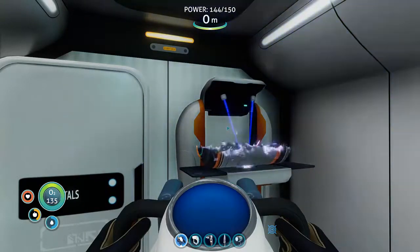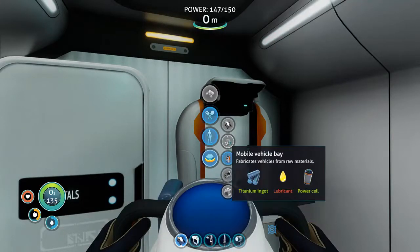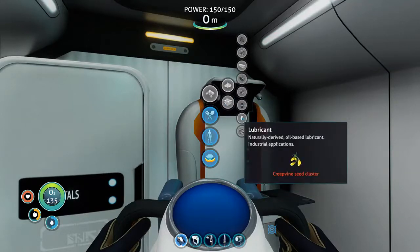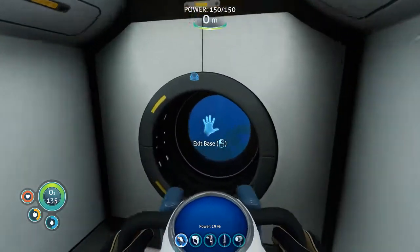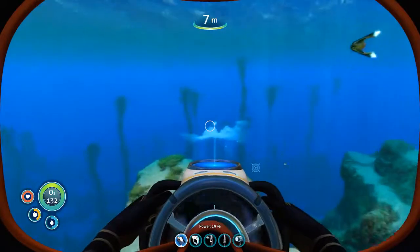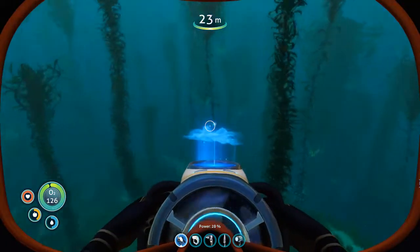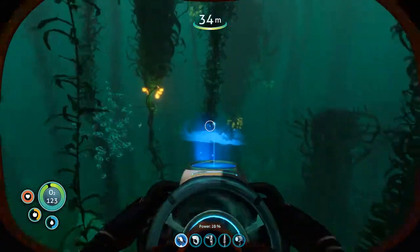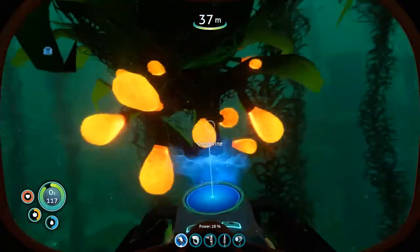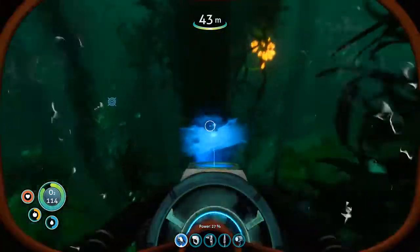Power Cell — right. Lubricant, that's a thing. Creepvine. I can go get one of those real quick — I have Creepvine right behind my base, so that's not really all that difficult. It is a bit finicky to figure out which ones you can grab and which ones you can't.